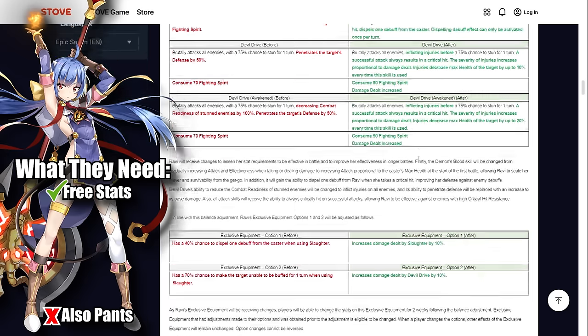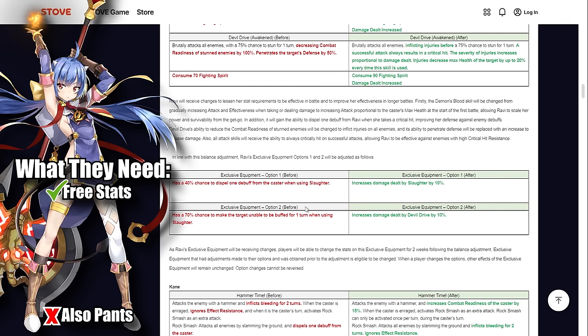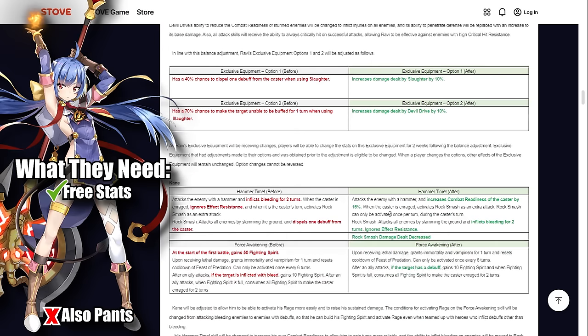For the exclusive equipment, since the debuff dispel is now built into S2, option one now adds 10% damage to Slaughter. The other option changes Unbuffable on Slaughter to 10% bonus damage on Devil Drive. I'm probably still taking option three — higher stun chance on Devil Drive — but some players might prefer Slaughter damage since this is a counter-based character most of the time. Overall, very impressed with how they changed Ravi.